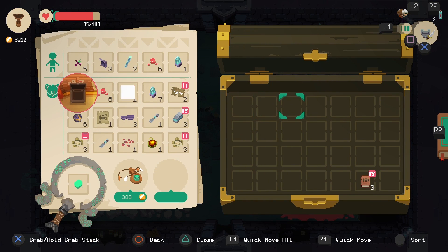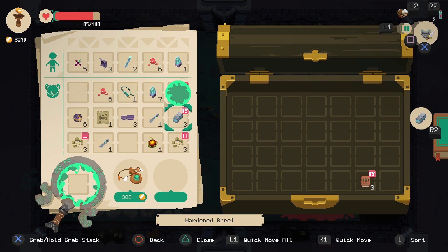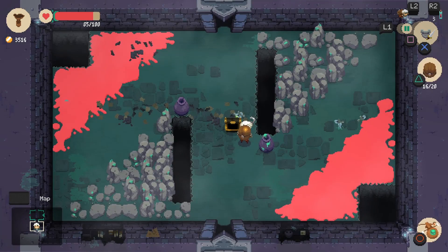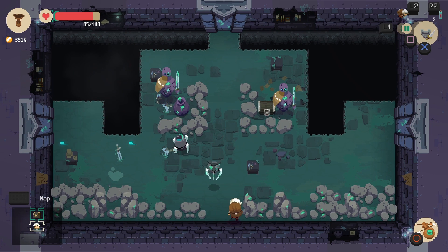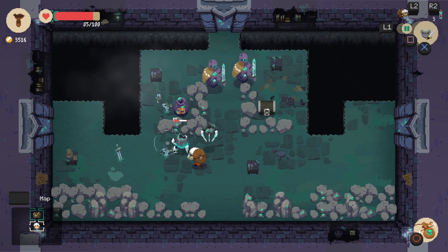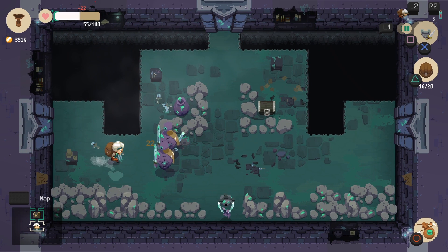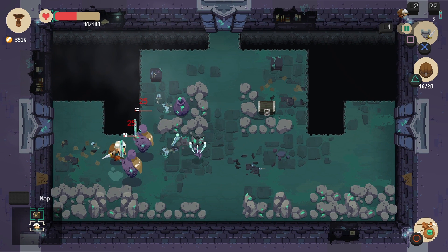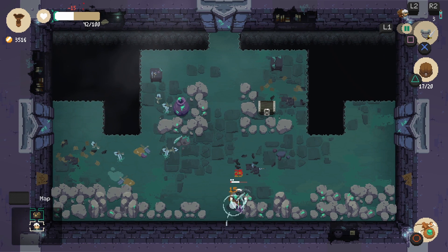This chest is full of valuable items — these books are very useful. Now we need to be careful, I definitely don't want to die because these artifacts are worth a lot. Look at all this metal! Metal is worth an absolute fortune in the store — we're going to make a ton out of this.